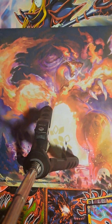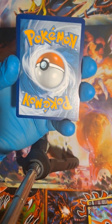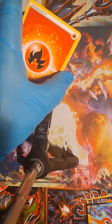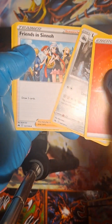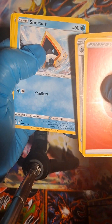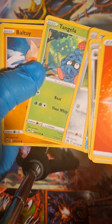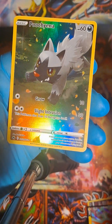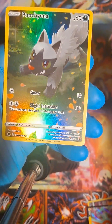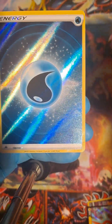On to the next pack — fire energy. Rare Candy, Lairon, Friends in Sinnoh, Snorunt, Pawniard, Tangela, Baltoy, Galarian Meowth. It's a Full Art Poochyena — that's a nice card. And a holo Water Energy — nice.